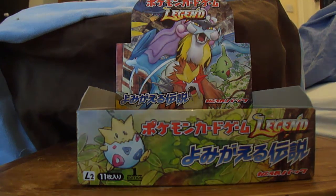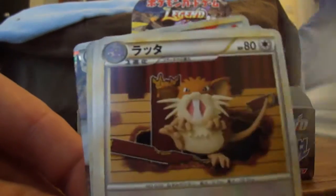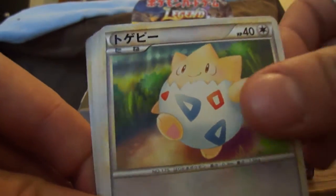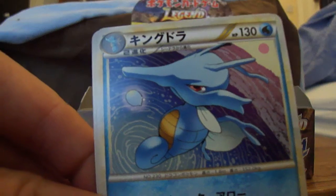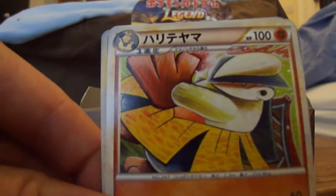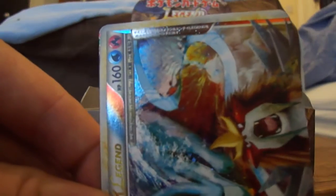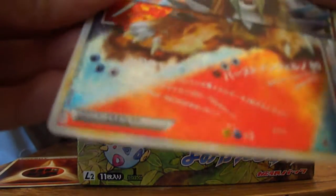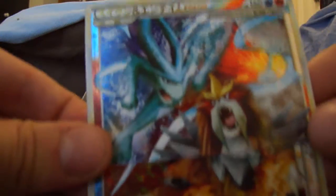Right then, so we start as usual with a Mistrebus, then Rattata, Raticate, Togepi, Unknown Stadium Guard, Zedra, and a Supporter.